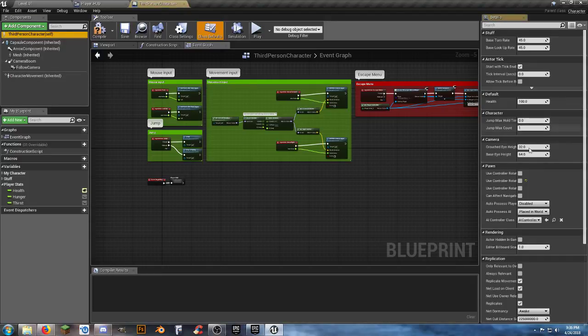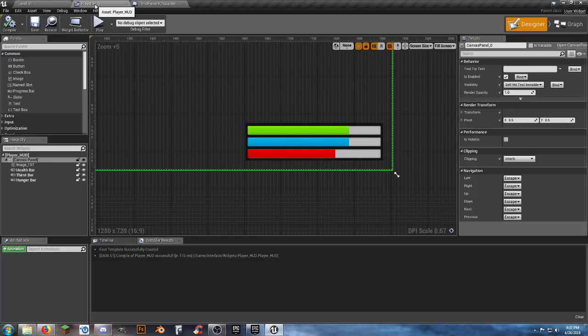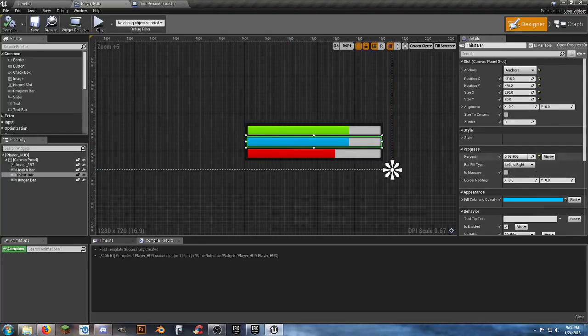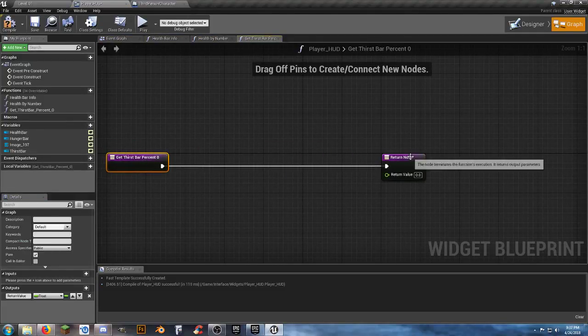Compile and save. Now if we look at it, player stats has our hunger, health, and thirst. We need to set our defaults to 100 and 100 - so now all three of them are going to be at 100. Now we can come back to our player HUD blueprint.